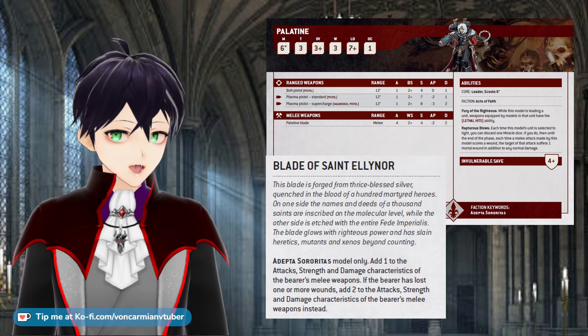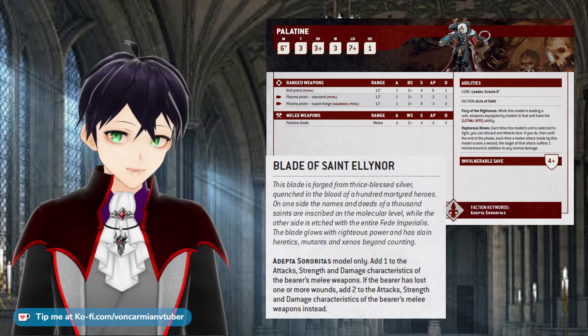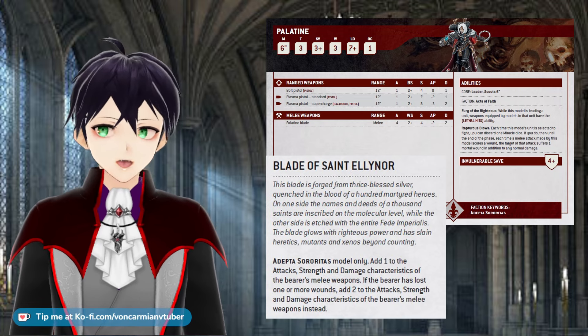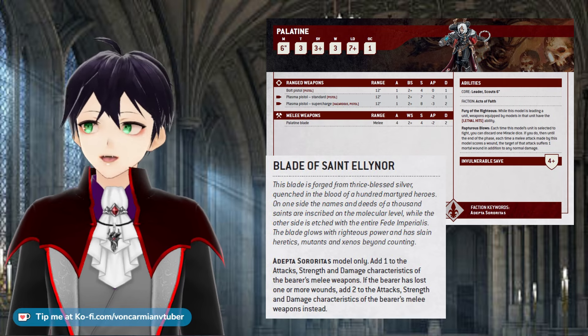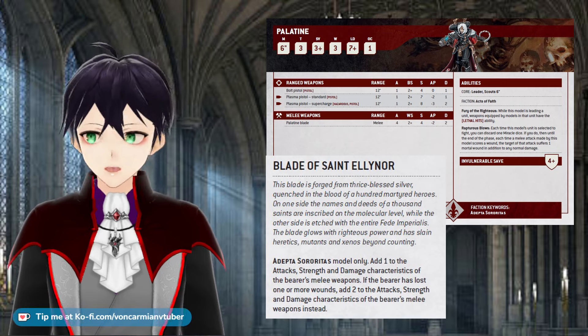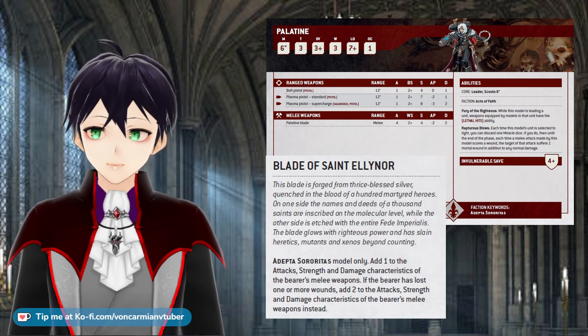But if you were figuring that an injured Palatine carrying the Blade of St. Eleanor could be causing 24 mortal wounds from six attacks at damage four — I'm so sorry, she is just not that good.